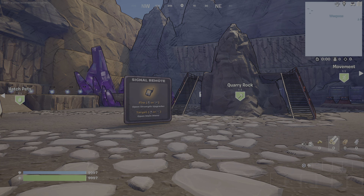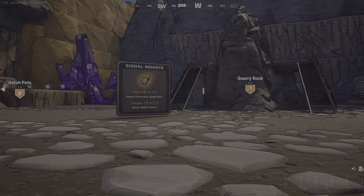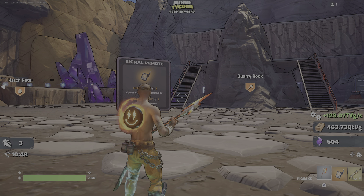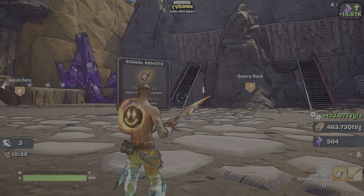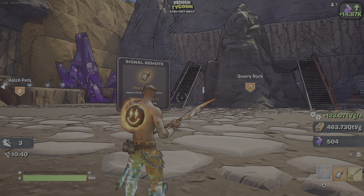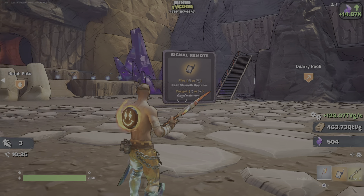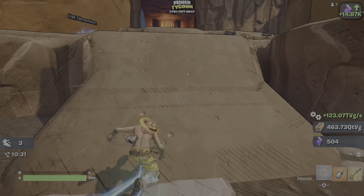Hat Dimensions added - you can access the hat dimension via teleporters near the quarry teleporters. Hats cost 1k and the shop rotates every hour. Boss queue updated: you can now start a boss fight at any time when multiple people are present. Hopefully fixed a bug that was causing you not to claim rewards after defeating a boss.